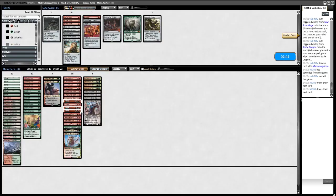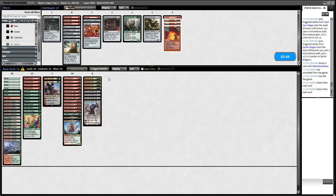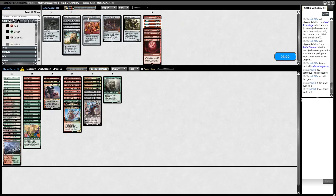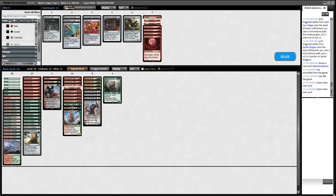Sideboarding: ideally we want to get rid of all the Pillages and definitely the Blood Moons. We want all the kill spells, Gargaroth, and Abrade. We've still got three things to bring in which isn't ideal. It's tempting to bring in the Elixir but I think we want Karn in and to fill up with Relics and maybe keep one Pillage.